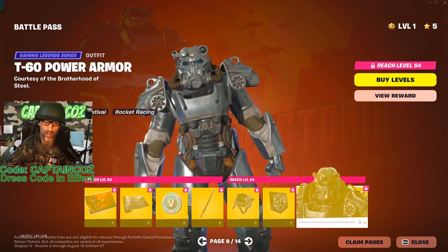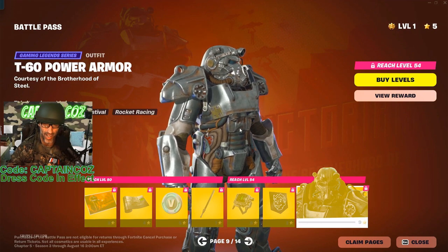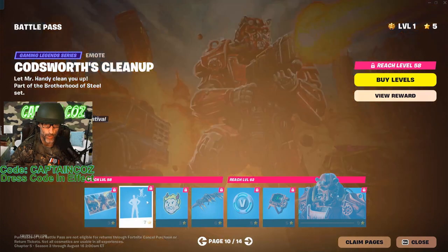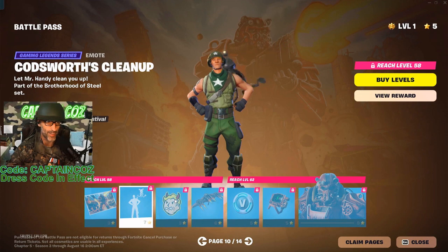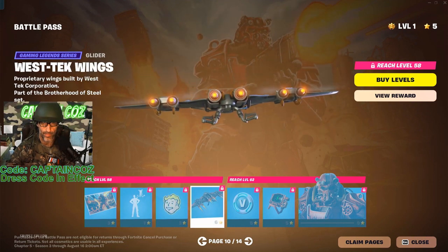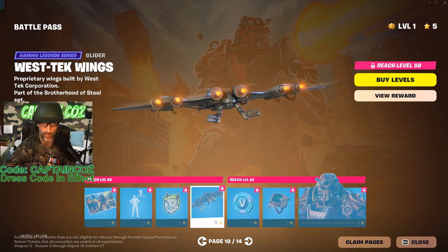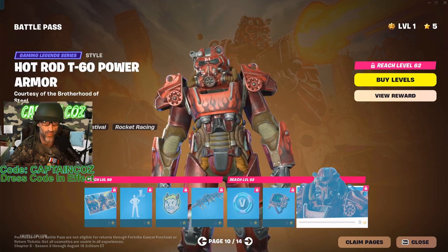There it is guys — this right here probably gets me to a nine out of ten so far. We have another loading screen for that skin. This is cool — if you played any of the Fallout games you know who Cait Worth is, very cool. That's pretty good, I like that. The Power Armor alternative style is literally fire, very cool.